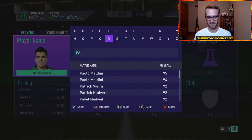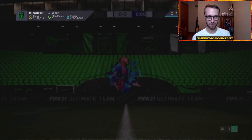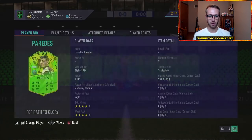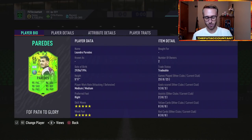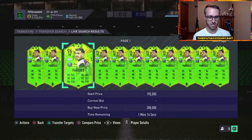Paredes - same stats for him as well, but he is locked in with that five-star skill, five-star weak foot upgrade as well. Another crazy card - midfielder, right back, wherever you want to play him, he can do it in this game. Huge GG there.